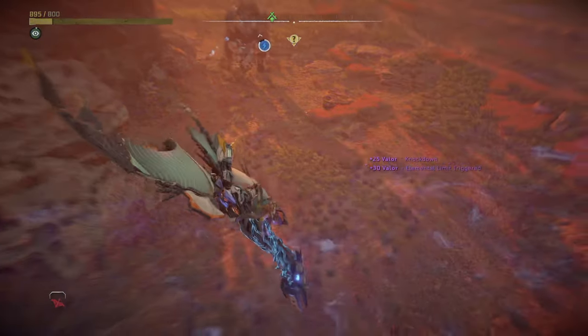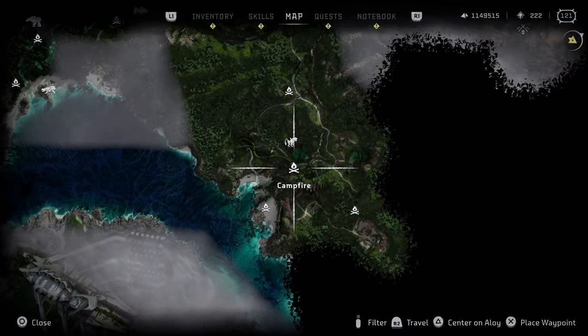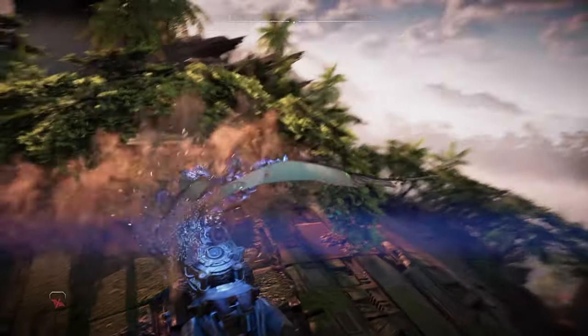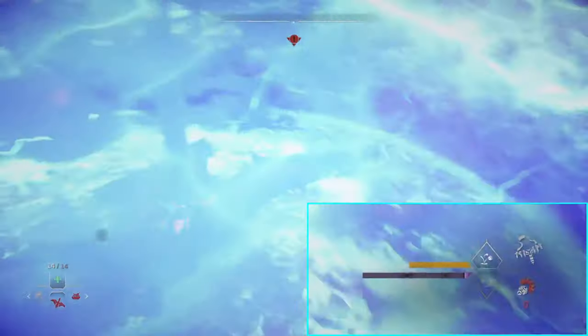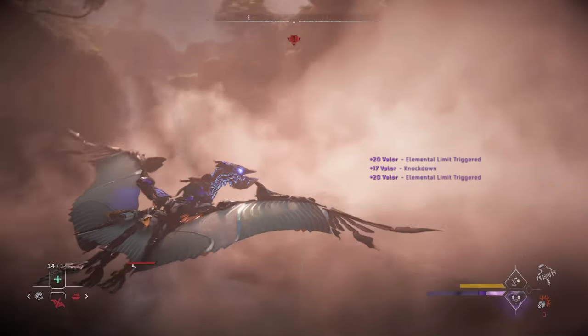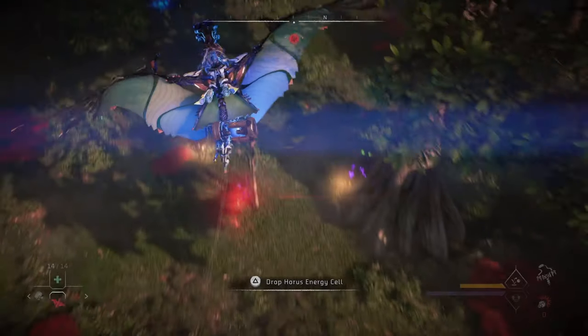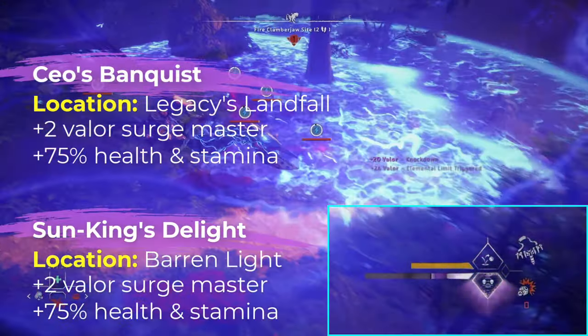There are also a couple of other interesting ways these bombs can be useful. If you're out of valor and need an easy way to farm it, there's an old Horus at a machine site that has a group of clamor jaws and bristlebacks. You can mount your sunwing or waterwing, pick up the EMP at the top of the old Horus, drop it on the group of machines, and once it explodes it should do a decent job filling up your valor bar. You can fill up your valor bar even faster by making sure you have the valor surge master skill upgraded to level 4 - or if you don't, either the Sun King's Delight or CO's Banquist will give you plus 2 valor surge master.